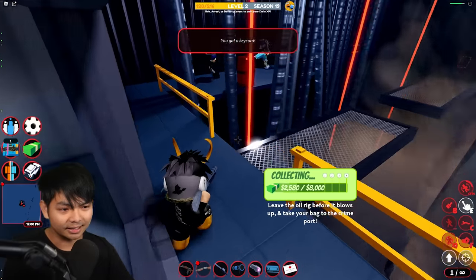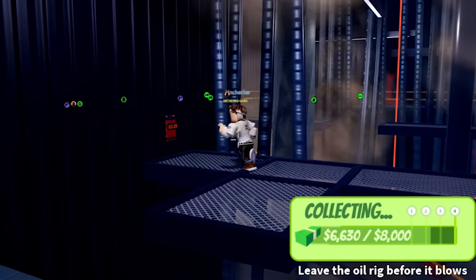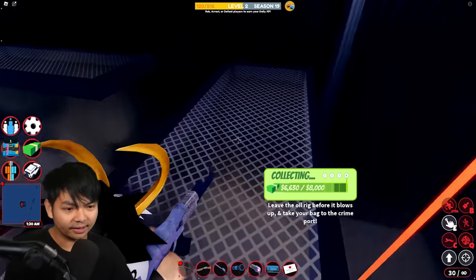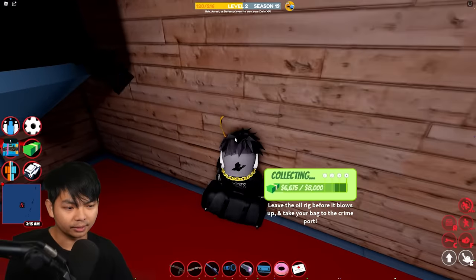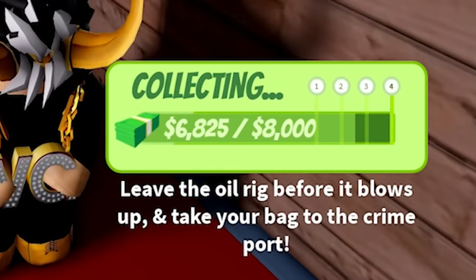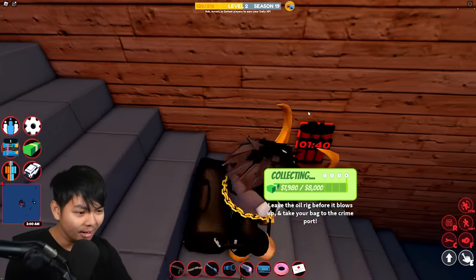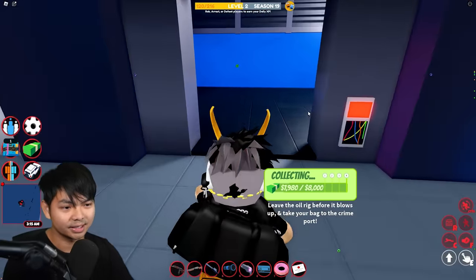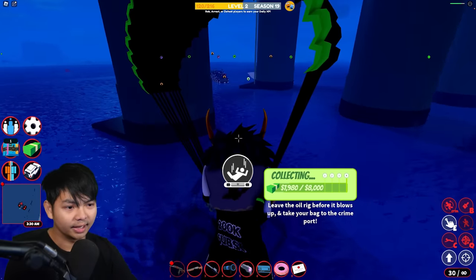We skip the key card and we can rob this thing. Some cops are over here waiting for me already. Let's head down to this room right here — we can grab the 8,000 dollars. We got about two minutes to go, then about one more minute until this blows up.